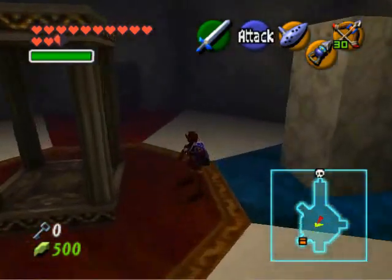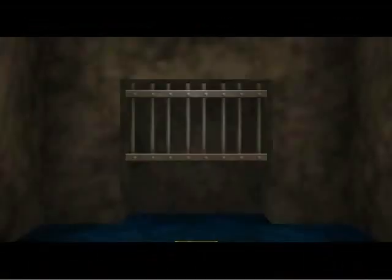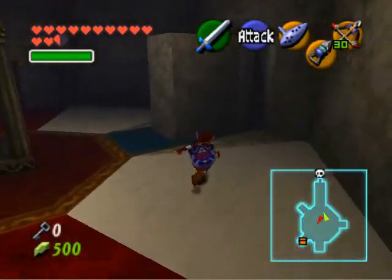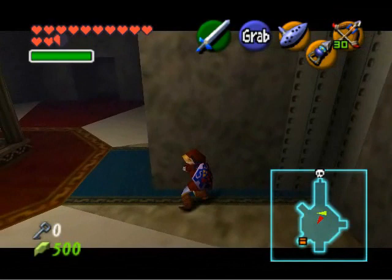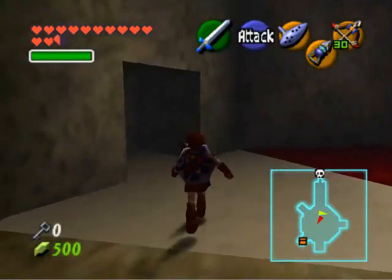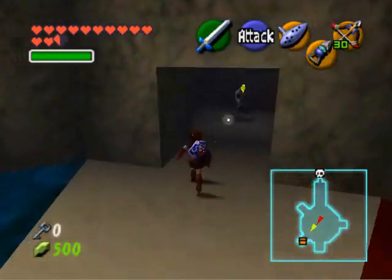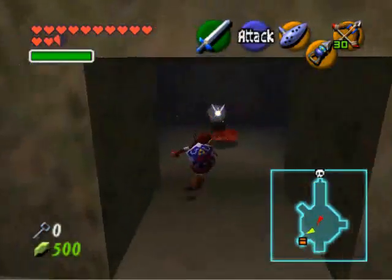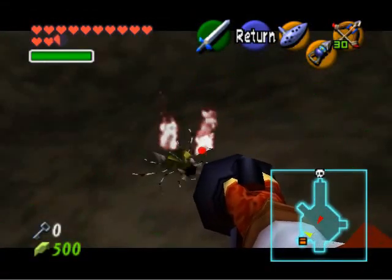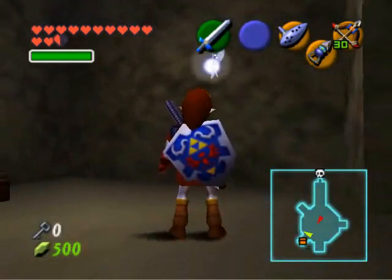By the way, if you're hearing that sound — yes, there's a gold skulltula in this room, so try to check everywhere in order not to miss it. We've got a skulltula over there, and I think the golden one is in the exact same alcove. So I'm just going to kill it. This is the last one in the forest temple.